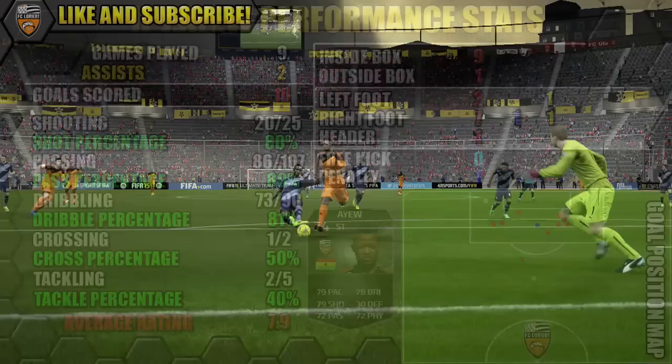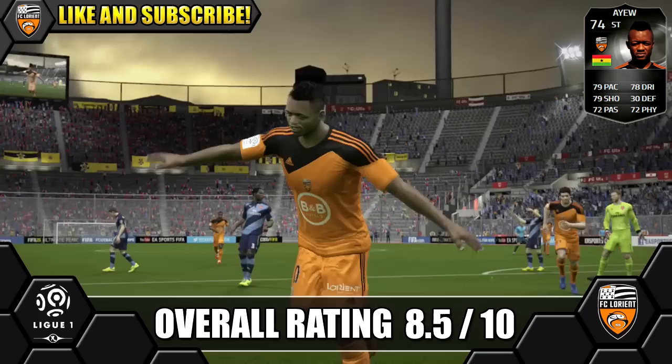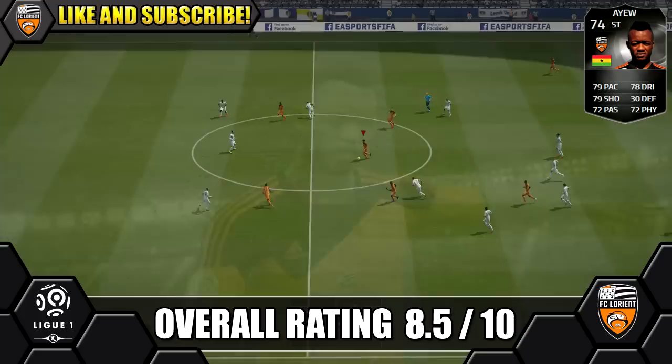Overall, we're giving Informed Jordan Ayew an 8.5 out of 10. Great silver striker with well-rounded stats and great all-round versatility — he can play anywhere from striker even down to centre midfield, as we've tried him there before. While he doesn't have any absolutely amazing standout stats, he has really solid all-round stats. He's great shooting-wise, great in the box, and has a decent long shot too.